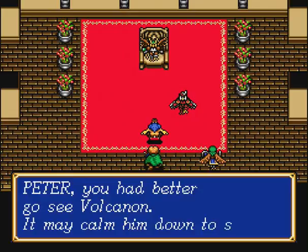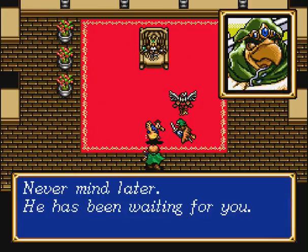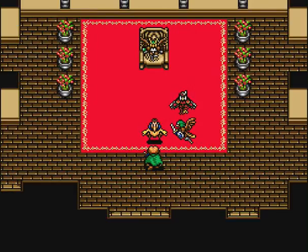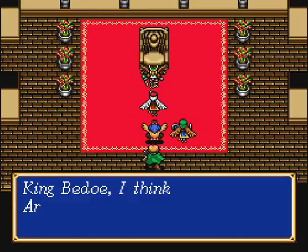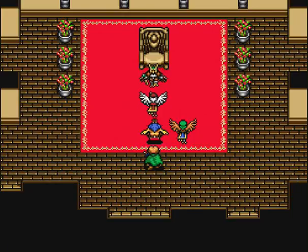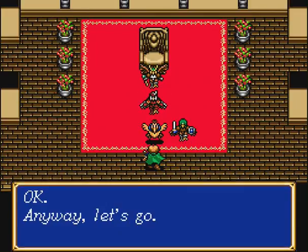Peter, you had better go see Volcanon — it may calm him down to see Peter. Is he angry? Maybe later. Never mind later, he has been waiting for you. So Peter takes the army with him. He thinks the people of Grandseal are in Beto. I think Adva has to see Volcanon — I think he's pretty snazzy. You should talk to him. Alright, Peter, go ahead.